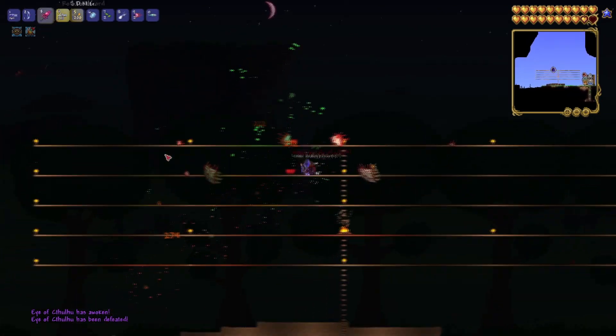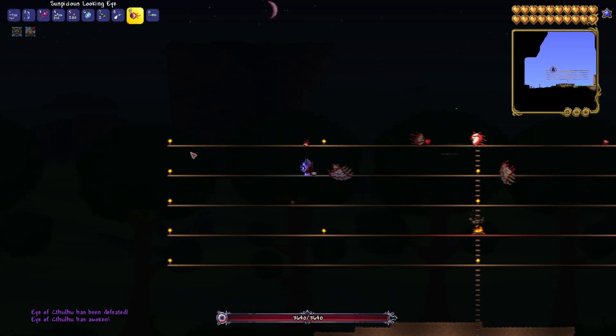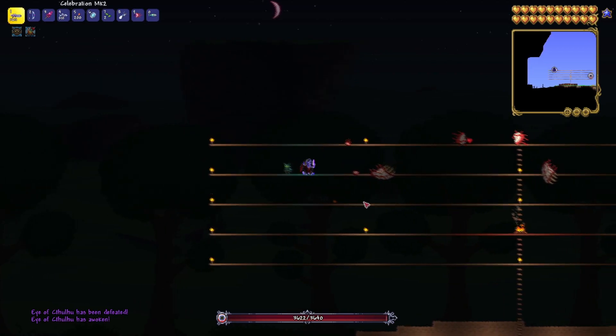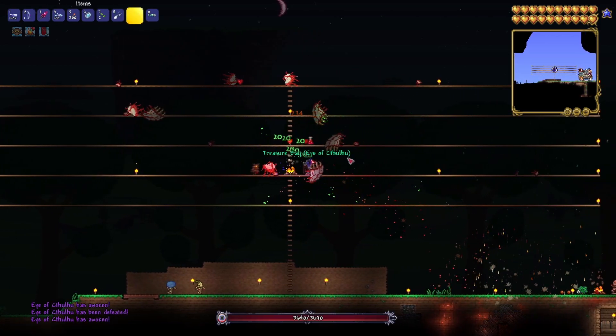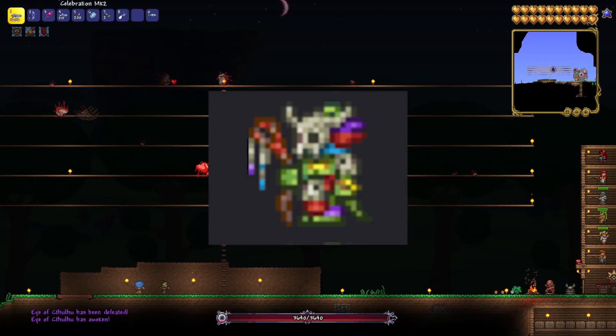Alright, step one: you'll have to make sure you're in hard mode and also have defeated Plantera in order to get the Leaf Wings. They are equal to Spectre Wings, and how you're going to actually get them is you're going to purchase them from the Witch Doctor.